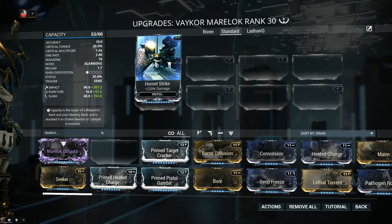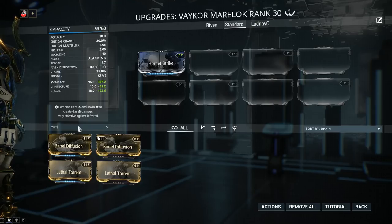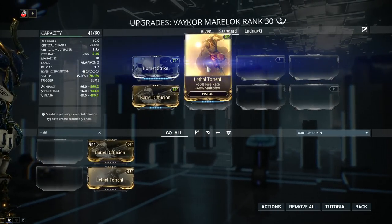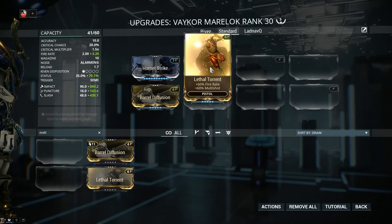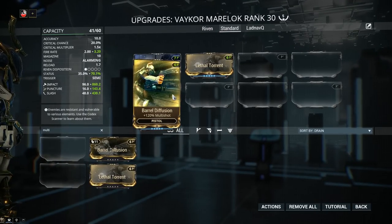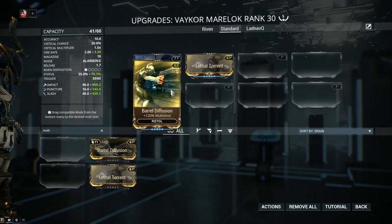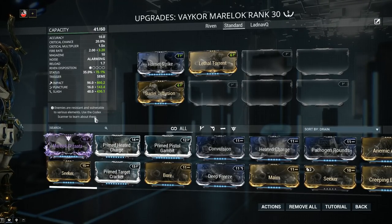Let's start slapping on some mods. Hornet Strike is mandatory — 220% extra damage. Next we're going to go into Multishot. This is the best thing on mostly everything, so slap on as much as you can. Barrel Diffusion with 120% Multishot, as well as Lethal Torrent with 60% Multishot and 60% Fire Rate. In the case of Lethal Torrent, the fire rate — considering the recoil and everything — is kinda counterproductive, but this one is here simply because of the Multishot. These two together give us 180% Multishot, which means we have a guaranteed second bullet with each and every shot and an 80% chance per shot at a third bullet.